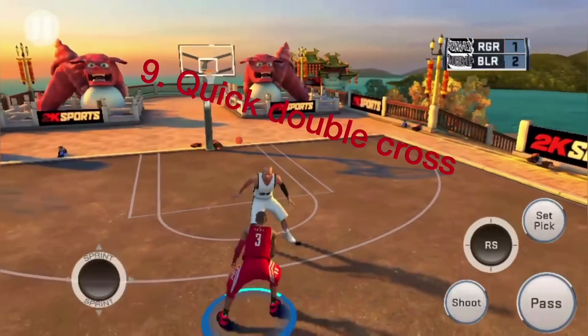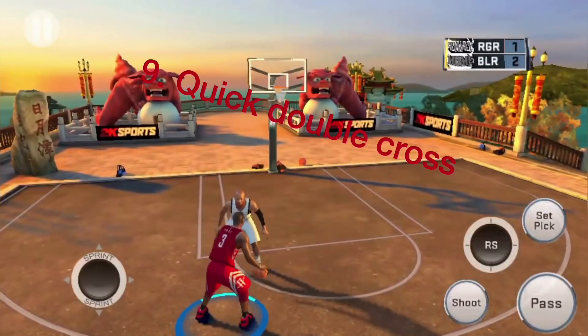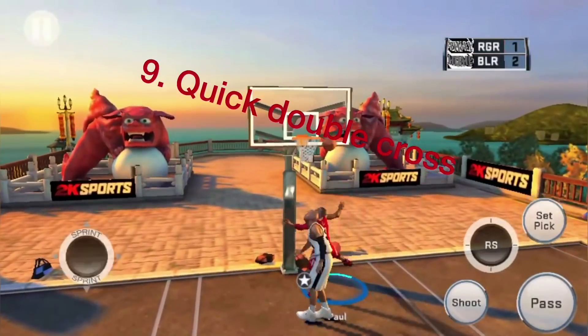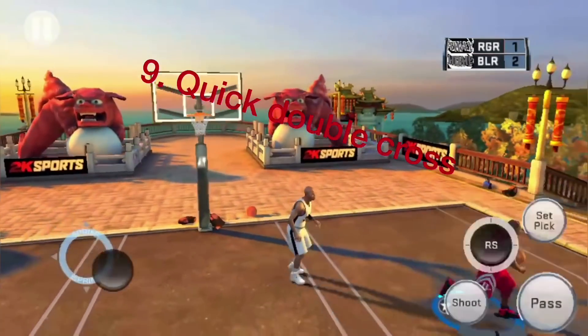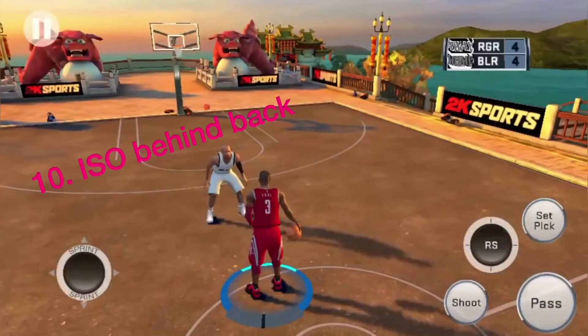The next dribble move is called the quick double cross. What you'll do is move the right stick and left stick out in opposite directions towards each other. You'll be able to perform a quick double cross that's deadly enough to snatch anyone's ankles.